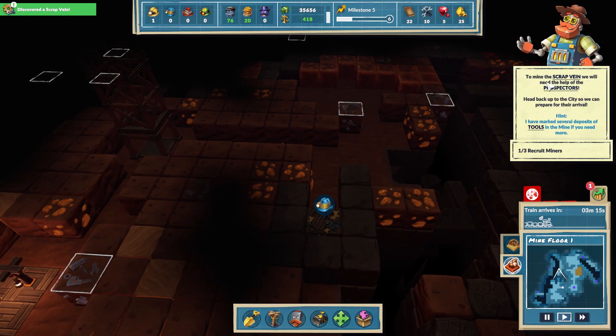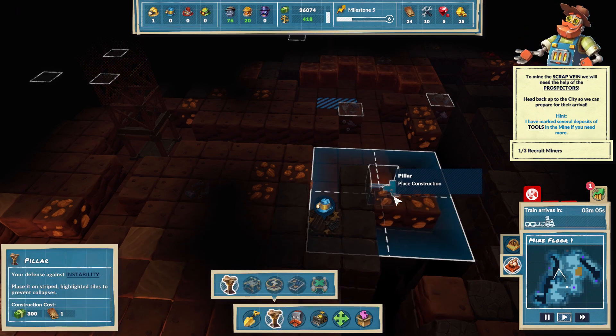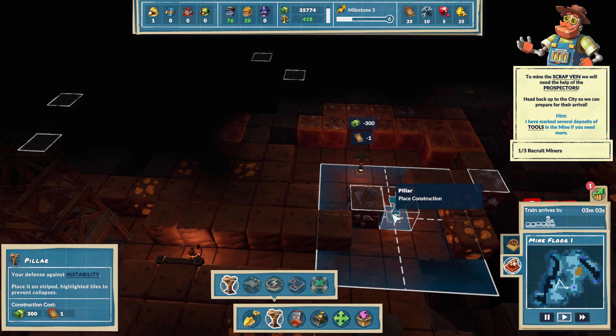To mine this scrap vein we'll need the help of prospectors. Head back into the city so we can prepare for their arrival. I want to see if I need to shore anything else up - let's put a pillar there.